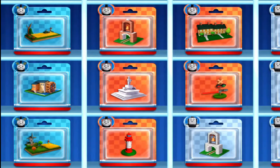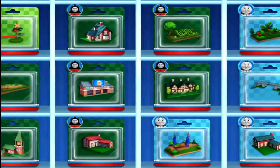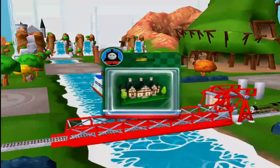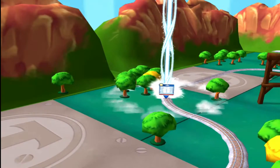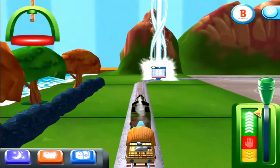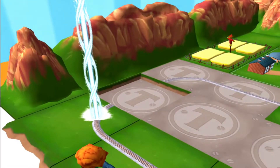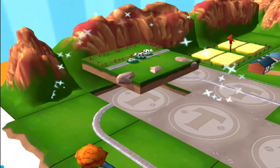Choose a new surprise pack! What should I choose? Mace! Follow the beam of light to find your surprise pack! That's perfect! Just slice across it or tap it to open!